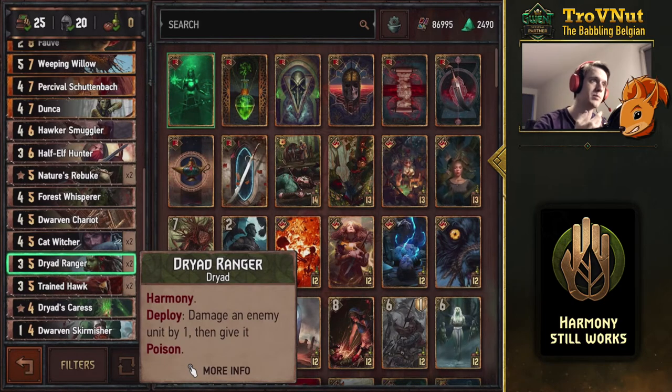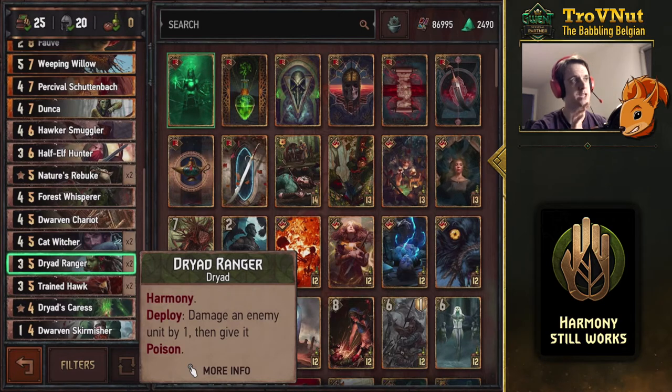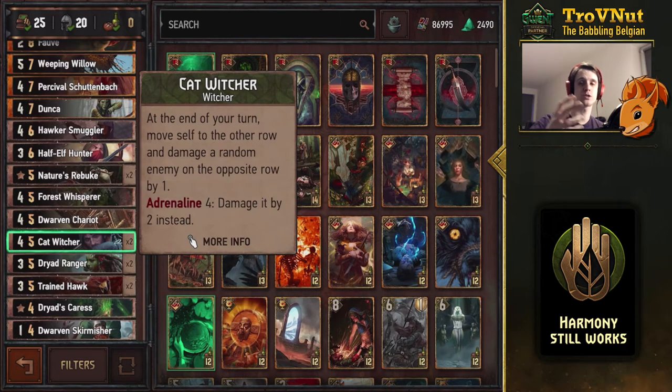We have the dryad ranger — again harmony — but we also included a bit of a poison package in this deck. You damage a unit by one and give it poison, so we're going to try and destroy those high-powered units with the few poison options we have. Next up is of course the new cat witchers, because the latest expansion added another category to Squirrel. Every end of your turn they move to the other row and damage a random opponent on the opposite row by one, and if you have only four cards left in your hand that damage is increased to two.